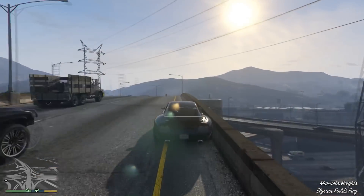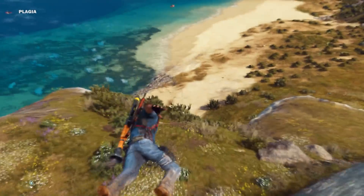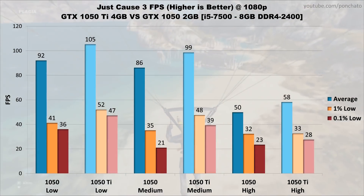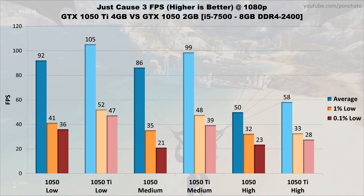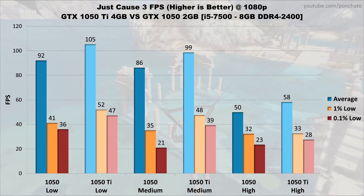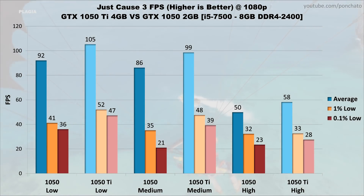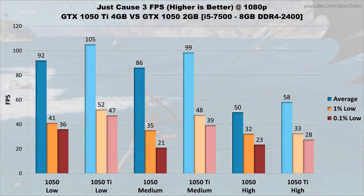The fifth game is Just Cause 3, the first to show a reasonably significant difference in performance. Across the graphics settings the 1050 Ti averaged about 15% faster than the 1050, but the big difference was in the lows. On low settings the 1% and 0.1% lows were about 30% faster, while on medium settings the lows were 37% and 86% faster respectively. Basically that translates to the 1050 Ti having much less stuttering, though this performance gap closes once you put the game on high settings.